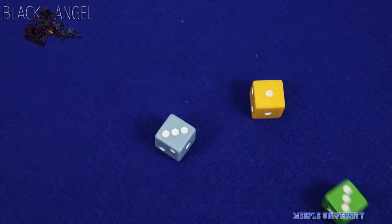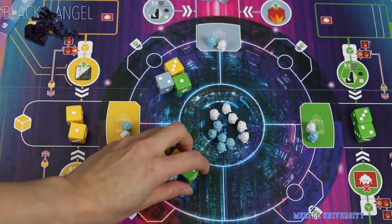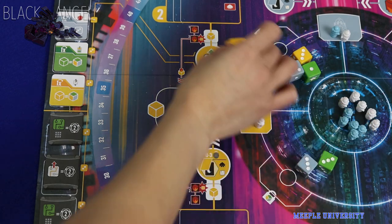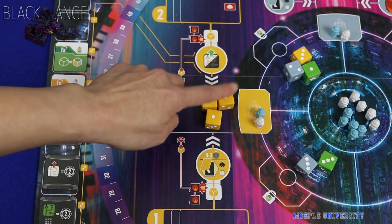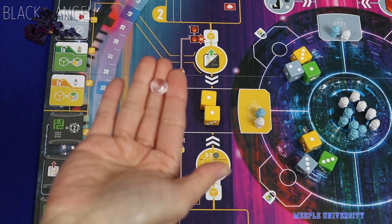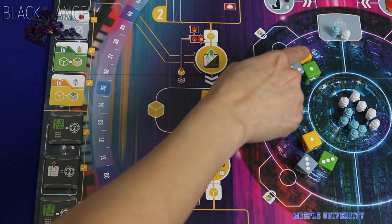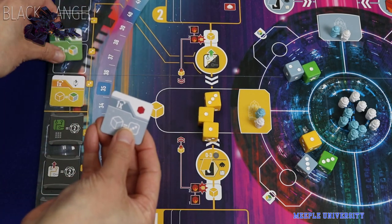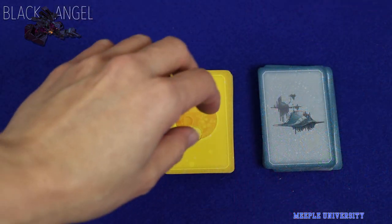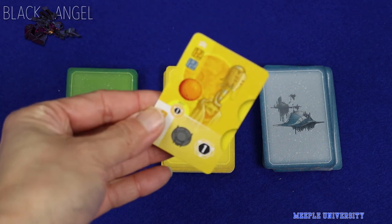In Black Angel, your action is driven by dice placement. You start off by rolling your three dice of different colors. Each turn, you take one of your dice and place it on an area or card to execute the action. If you want, you can pay a gem resource to buy one of your opponent's dice. You then draw a mission card the same color as the die you used on your turn, and that die gets put back into the common die pool.